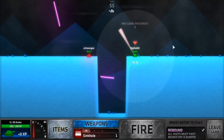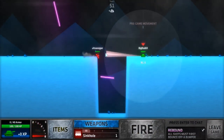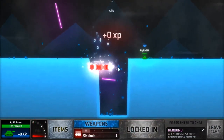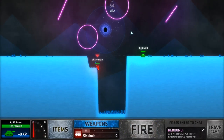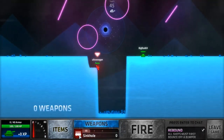So I did rebound. Shots must hit those bumpers. You see the pink things in the air? Those are bumpers. You have to hit a bumper and make the shot hit on them. There are some that will go through the ground.